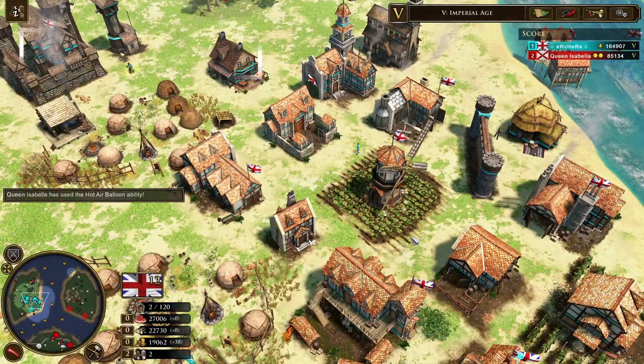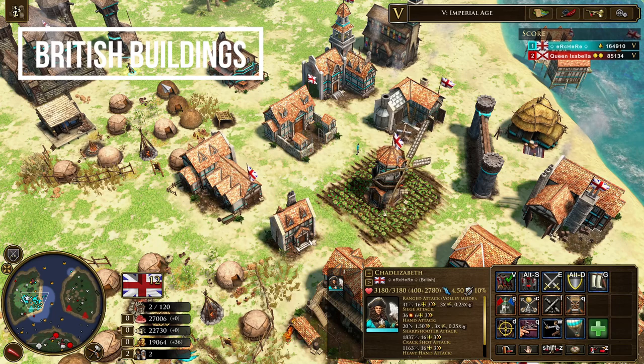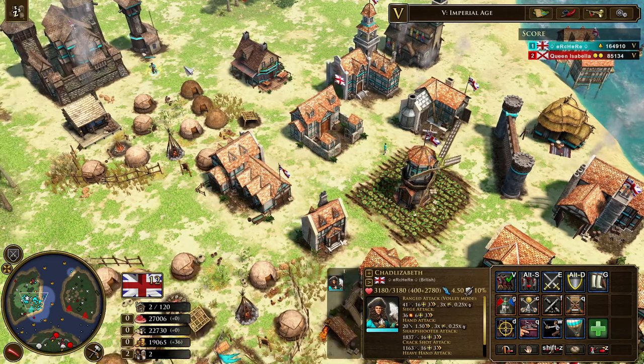In a standard game with British you can build 18 different buildings with the settler and 4 different buildings with the explorer. With the explorer you can build the town center, trade post, the fort, and the outpost.